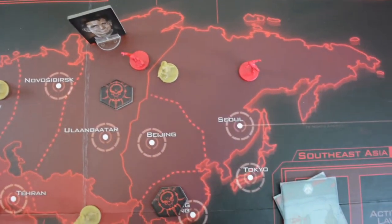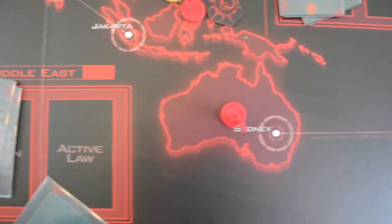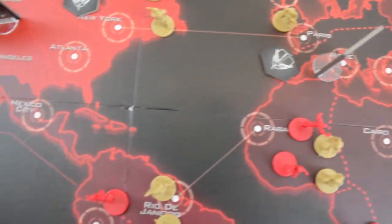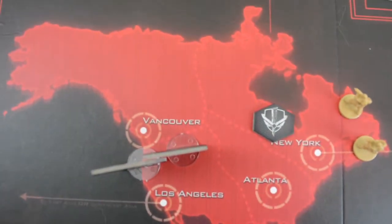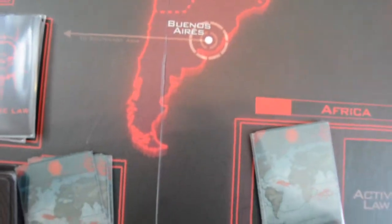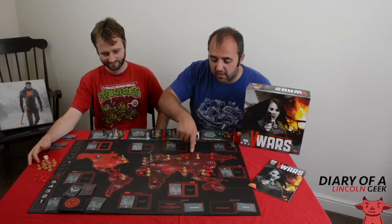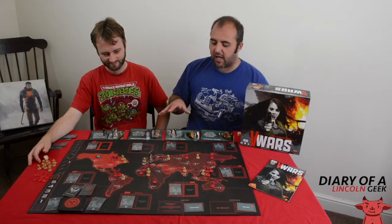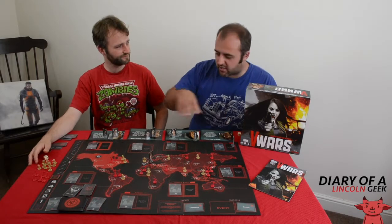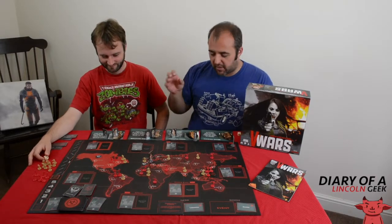The board is all red. I understand the theme is blood and vampires, but the tones of colours — there are different patterns of red to pick out the different regions, but the patterns are so subtle that unless you have very good eyesight it's difficult to make out. It all merges together far too easily. Maybe if they enlarged the sections and reduced some of the dead space around the board it might have been a bit clearer.